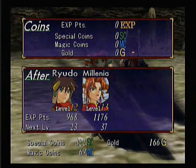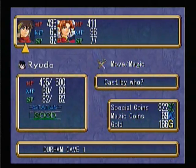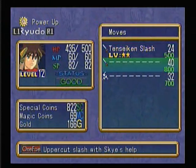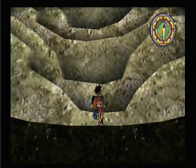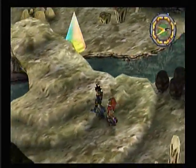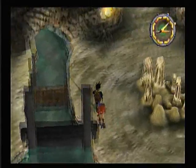With that battle, we have enough skill coins to teach Ryudo... Move magic... No, not move magic, I need power-up. We can teach him Flying Tensei-ken, which is his most powerful physical attack for now. No spoilers or anything, but that's his most powerful move right now. I'll probably use it on the boss of this area.